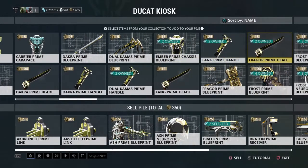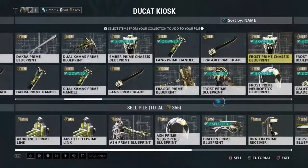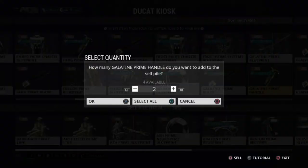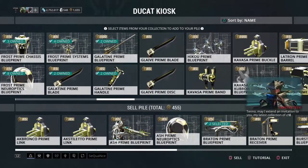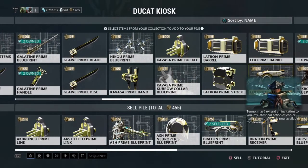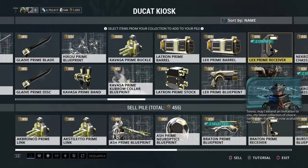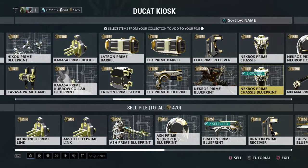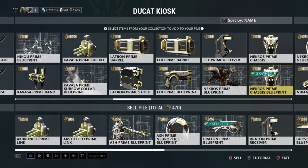The sorts of things he sells include Prisma weapons, which are powerful variants of existing weapons. He sells a quest for the Inaros Warframe basically every week. He sells things like affinity boosters and some very cool cosmetic items. But the most important thing he sells are primed mods.